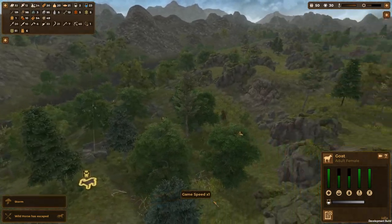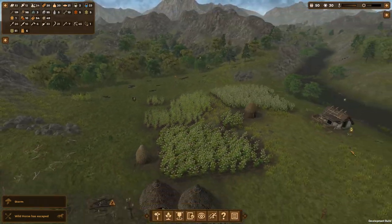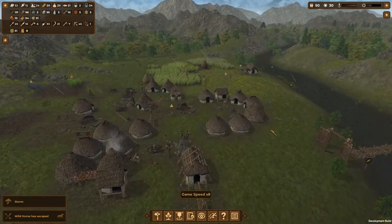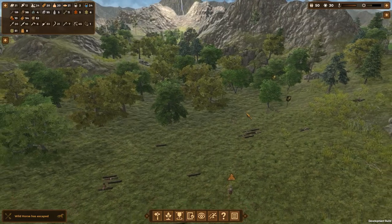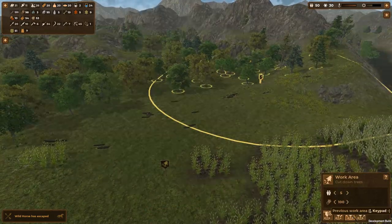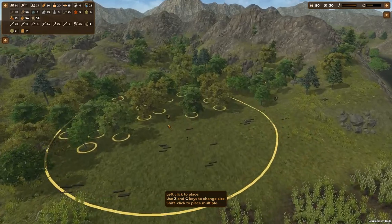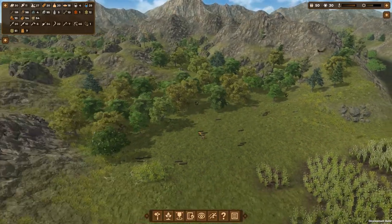That's my goat — why is my goat over there? I guess they go wherever they please. Where is my tree chopping area? Where do I actually look at cut down trees? I actually want to move this one — just move it over here and make it a bit bigger.